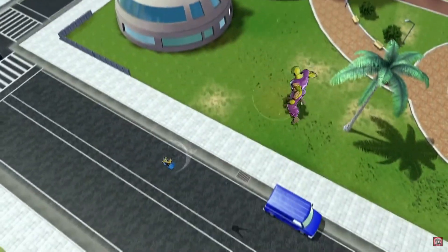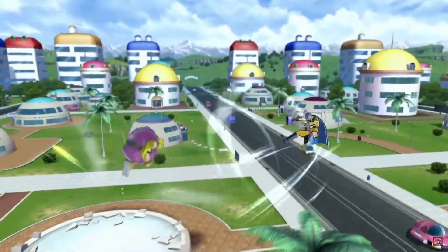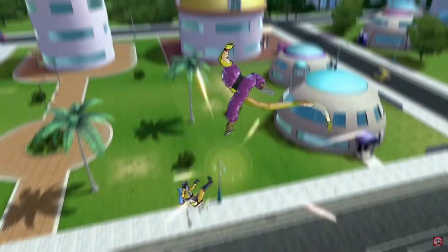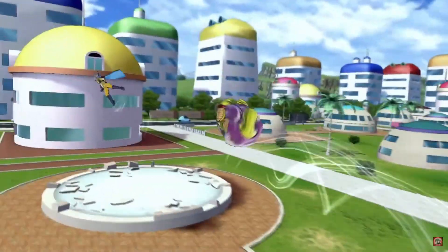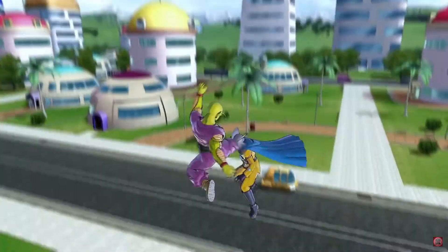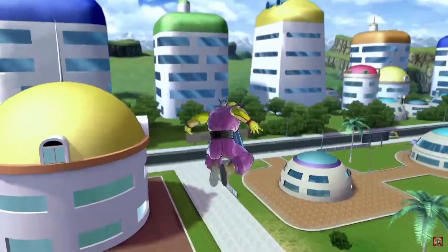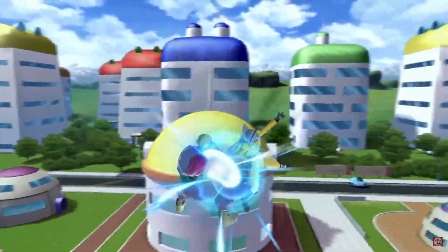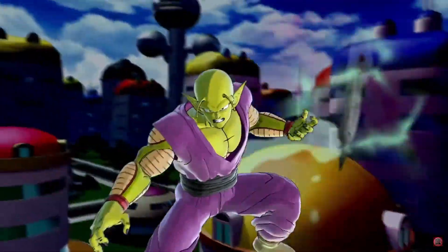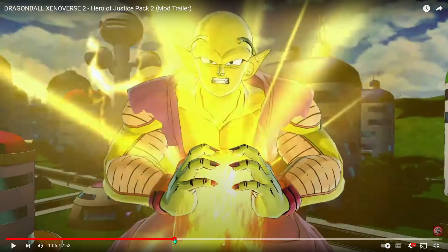Okay, so new combos for Piccolo. I haven't seen the long arm thing yet — there it is! Looks pretty good. Ooh, he tossed that — special beam cannon in a combo! Splorches of Demon Wave, that looked good, that was like a double input.